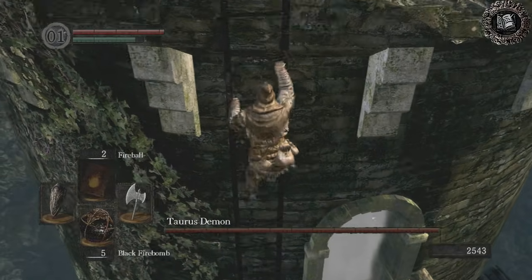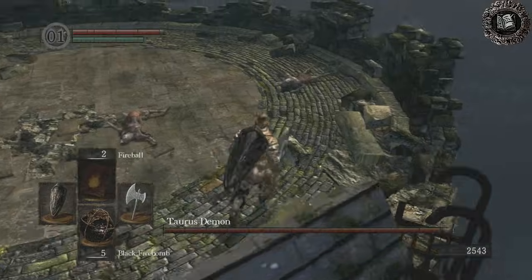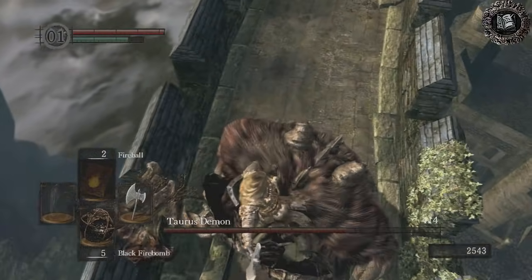Basically you just keep going up this ladder and then do a plunging attack while holding your weapon two-handed, and then run back to the other side of the bridge.